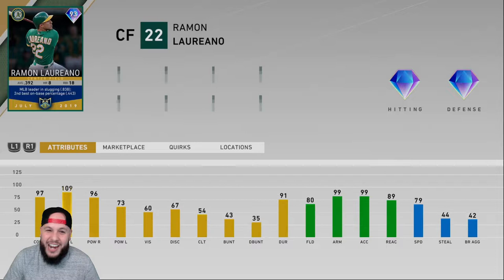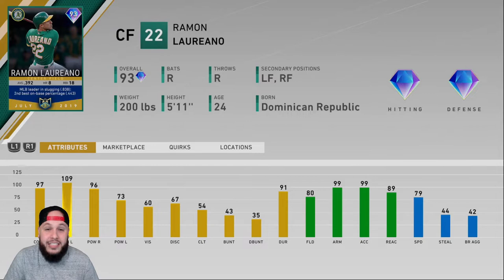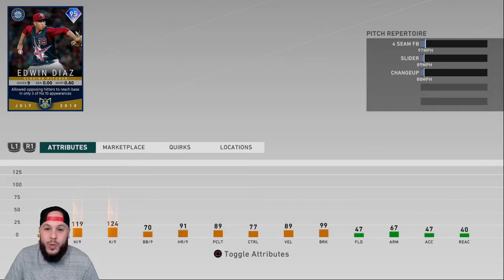More packs, more XP, and this is my guy Ramon Laureano — 93 overall. They boosted him up a little from last year. He's got 97 contact against righties with 96 power, and against lefties 109 contact with 73 power. So 97-plus contact against both sides should be very good. Pitching isn't great but PCI on Hall of Fame should be fine with those contact numbers. 80 fielding with 99 arm strength and 99 accuracy — that's what I'm here for. We're going to plug him in at center field.